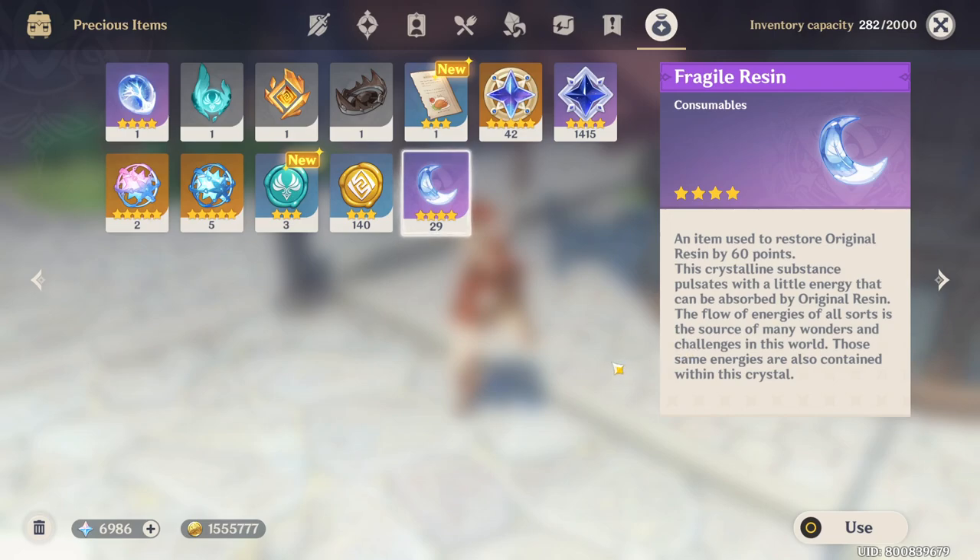You might think you have 40 to 50 of them — that's a lot. It's not a lot. Farming artifacts is truly cancerous. From about 53 Fragile Resins down to 29, I think I only got like one to two good artifacts. The rest are all trash. It's not even funny.